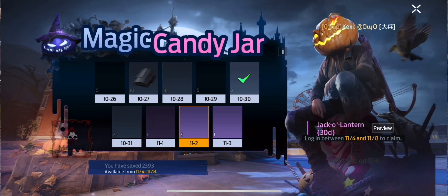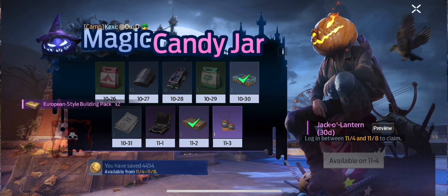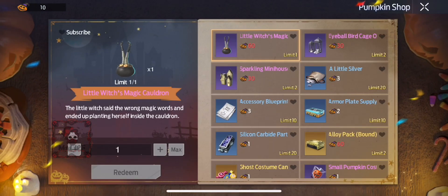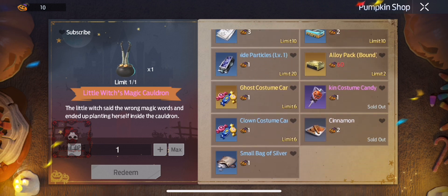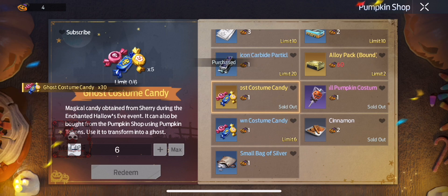If you go back under the Halloween tab and select Magic Candy Bar, you get a free prize there every day. It'll have a prize box next to it indicating if you're able to get another prize. I got some more pumpkin tokens, so I'm going to go in and get the costume for Ghost.